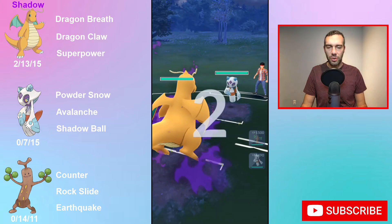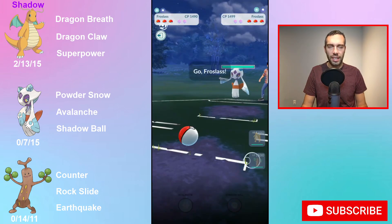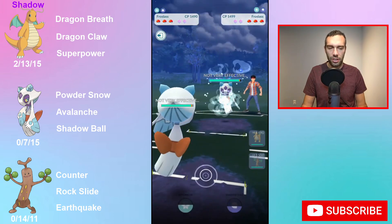Hey YouTube, Dan Otto here, coming at you with my last Great League Remix team. This one is two of the three same as yesterday, but with Pseudo Widow. Pseudo Widow is really interesting. I'm going to start with the battles because I already talked the other day about the strength of Dragonite and the strength of Froslass — shields up Froslass is a beast.